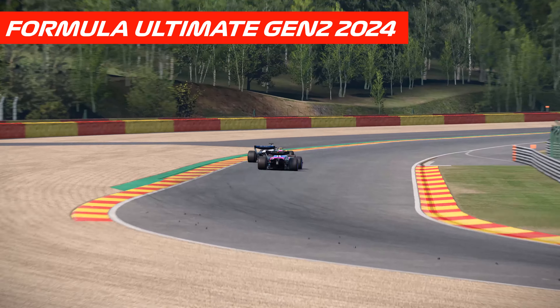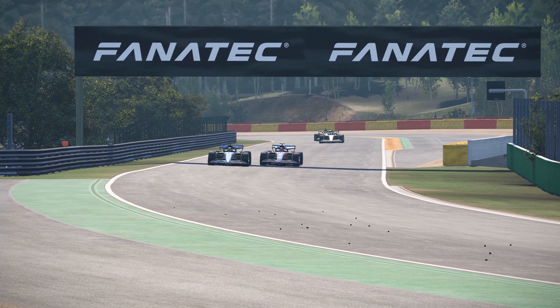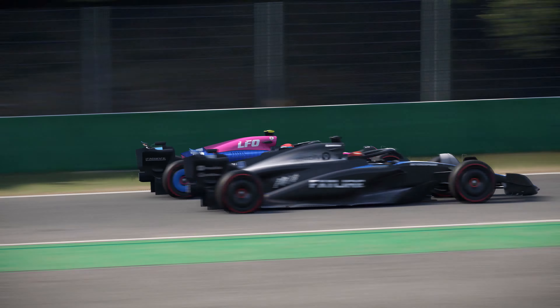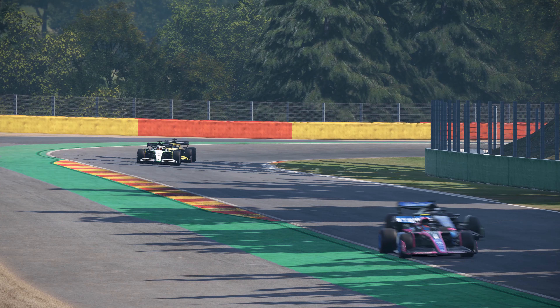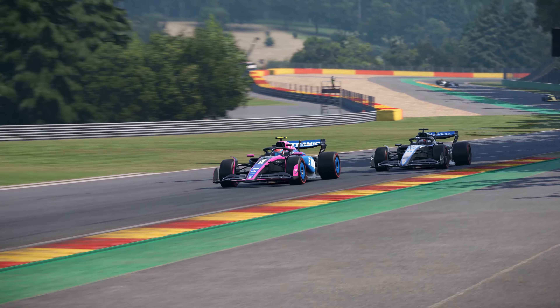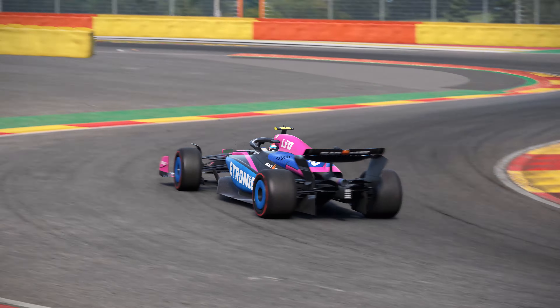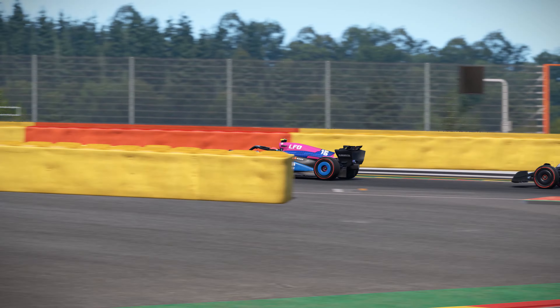Formula Ultimate Gen 2 also gets a massive update with changes to the shapes of the car, and they also get the updated version 1.6 tyre physics. I had to make a few tweaks but these cars now feel even more planted than they did before, with the tyres feeling slightly more connected to the road. However, I would say when you get on the edge the cars can be just as unforgiving.